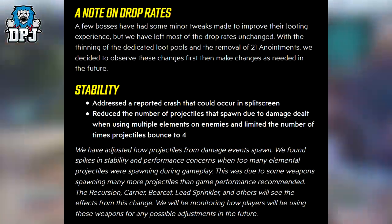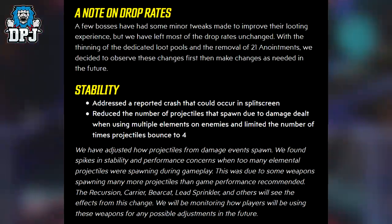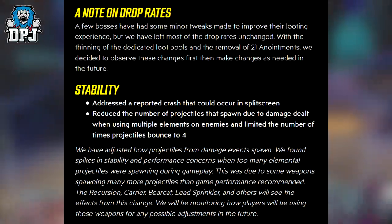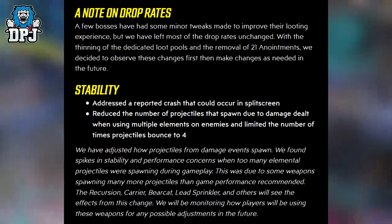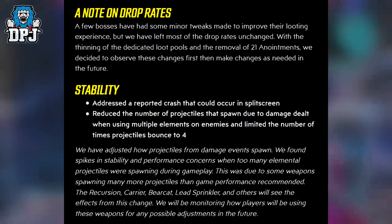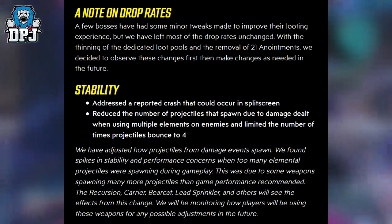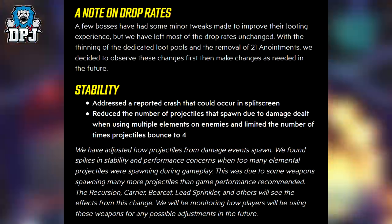Stability: addressed a reported crash that could occur in split screen, reduced the number of projectiles that spawn due to damage dealt when using multiple elements on enemies, and limited the number of times projectiles bounce to 4. They have adjusted how projectiles from damage events spawn, finding spikes in stability and performance concerns when too many elemental projectiles were spawning. The Recursion, Carrier, Bearcat, Lead Sprinkler and others will see the effects from this change. They will be monitoring how players use these weapons for possible future adjustments.